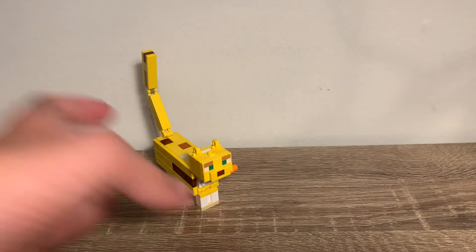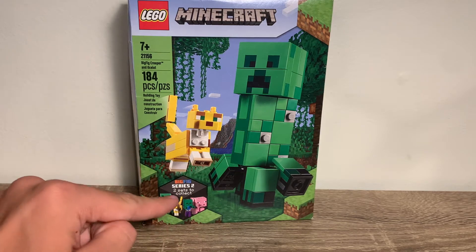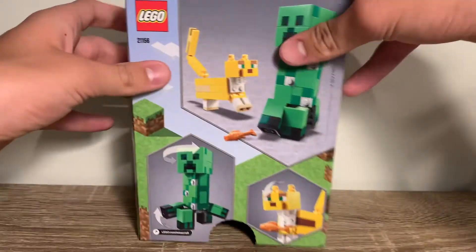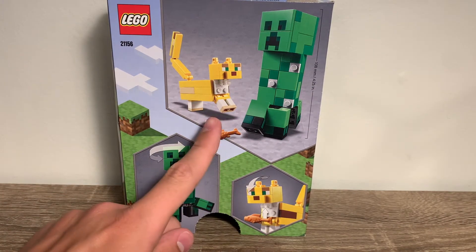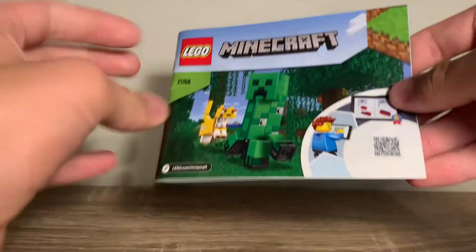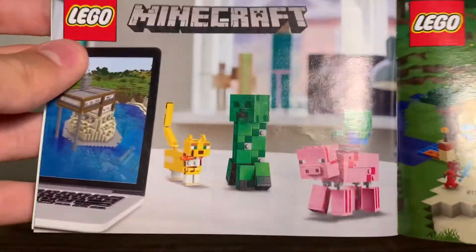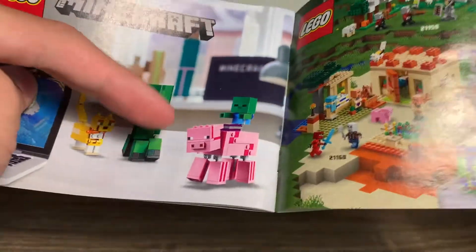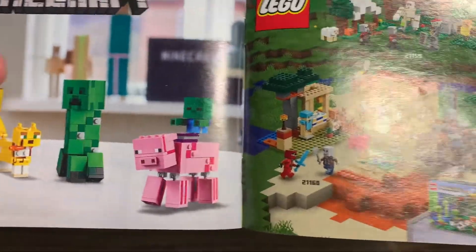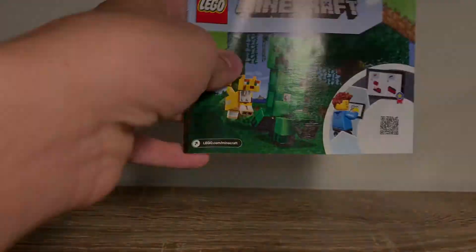Moving on to the packaging: the box is the standard big fig box, and it's funny that the creeper is running away from the ocelot on the front. It shows 'Series 2' right there, and the back shows the articulation and another picture of the two together. The instruction booklet shows you how to build the set, and at the back it shows the ocelot all built up, a LEGO Life ad, a big fig series ad, some other 2020 sets, and the piece count.